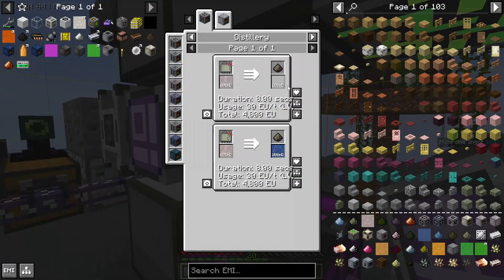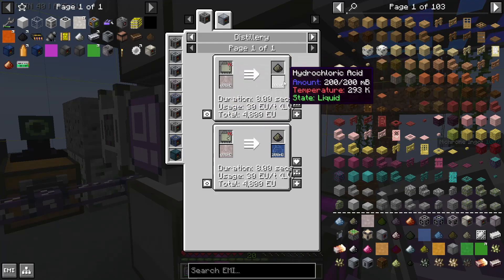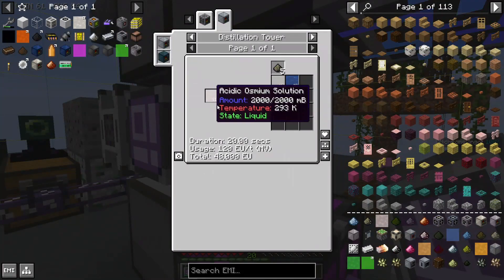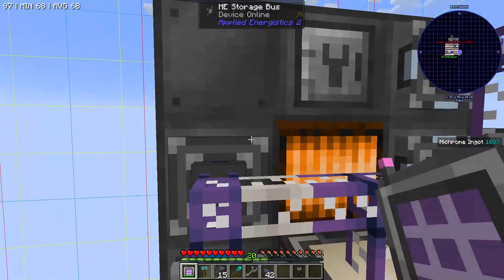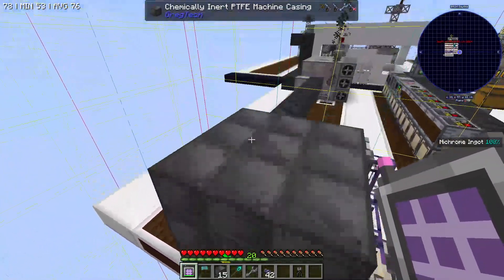Because it requires setting up a distillery and programmed circuit 1, I am not going to attempt to turn the acidic osmium solution into osmium tetroxide and hydrochloric acid. But at some point we should probably get a crafting distillation tower. With the help of a pattern provider hooked up to a little subnet, we quickly get our chemical reactor running, using IV for 20 seconds, which is terrible.